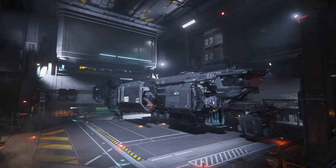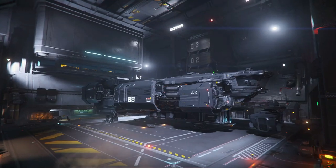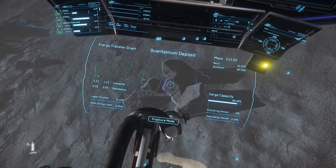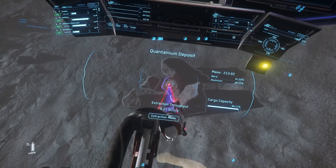Now that you have your Quantanium, comes one of the harder parts of this task. This ore has been advertised as becoming more and more unstable until you're able to sell it — and they weren't kidding. When you're mining and your ship gets jostled, or based on what you've mined, there's a time associated with it and it will basically become volatile, potentially destroying your ship or forcing you to jettison it. It feels like you have a good bit of time before the first warning, but in actuality, you probably don't.